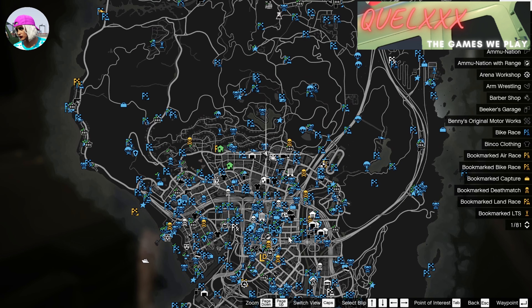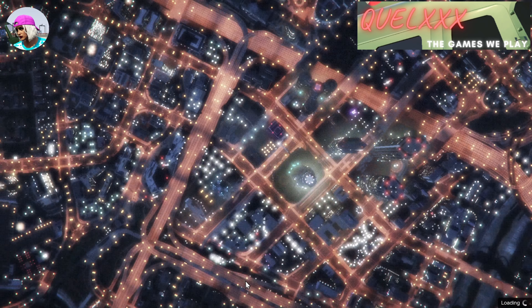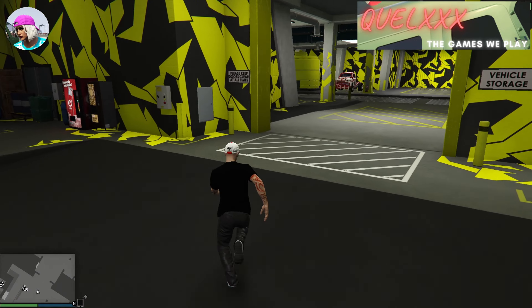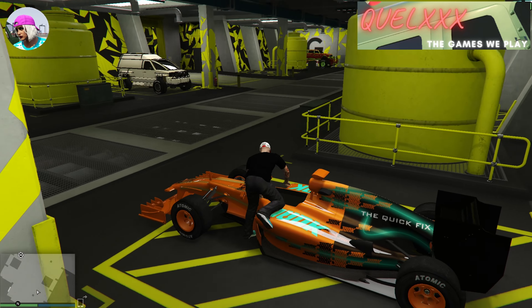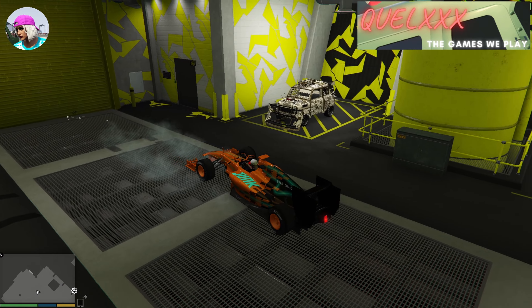Next, head over to the arena. Again, do not use a personal vehicle — either use a CEO vehicle or use a job teleport. Once you are at the arena, go directly to your donor vehicle. Since we're doing wheels first, that will be the F1 vehicle. Position this vehicle to block the exit on the door, right here, and you can park it the same way as I do.